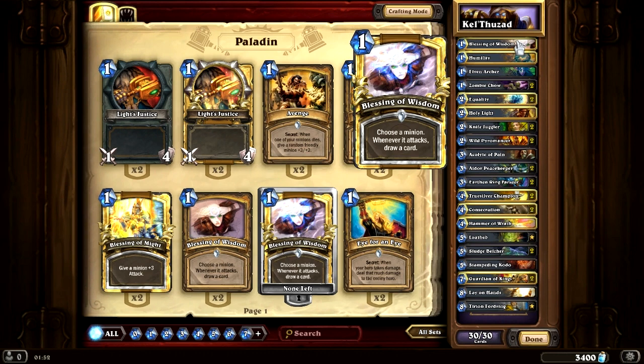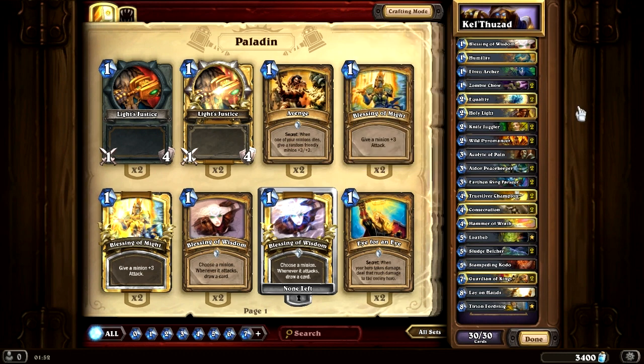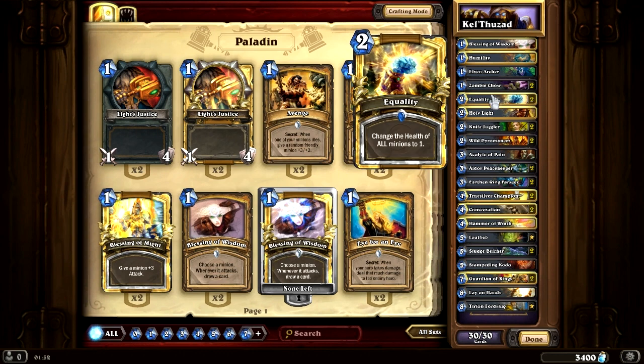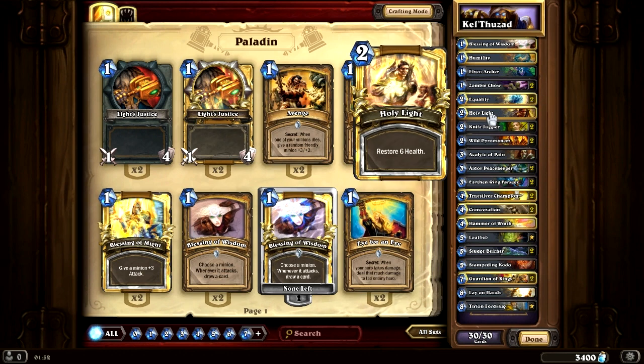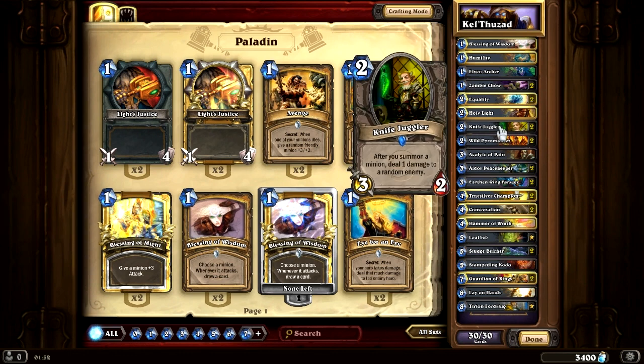I went with Blessing of Wisdom for some extra card draw if I needed it. Humility to neutralize big threats. Aldor Peacekeeper because it combos pretty well with Equality. Zombie Chow for the early game to deal with his early threats — while the 5 health to the enemy hero is not a problem. Equality for board removal. Holy Light because we'll need a ton of healing during the first phase where he constantly deals 3 damage every turn. Knife Jugglers for some early game — their ability is pretty decent for this. Wild Pyromancers combo well with Equality for a massive board clear.